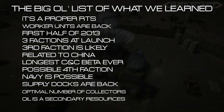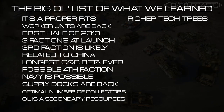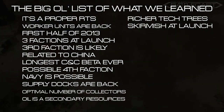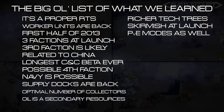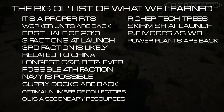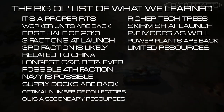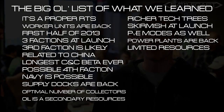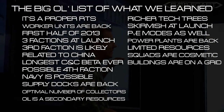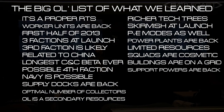Oil is a secondary resource that works similar to Vespene gas. The tech trees are richer than Generals. There will be skirmish at launch. Several community members have referred to a PvE mode as well as a PvP mode. Power plants are back, but they work a little different for the EU than Generals. Supply drops, black markets, and the like are gone. There are a limited amount of resources on the map, which means you can run out. Infantry come in the form of squads, but the squads are cosmetic.